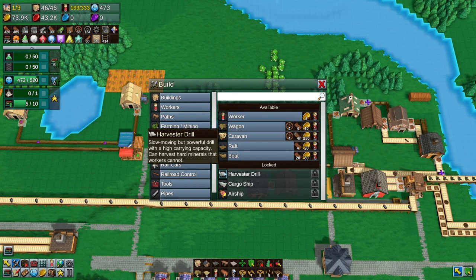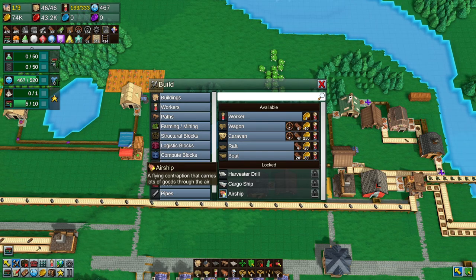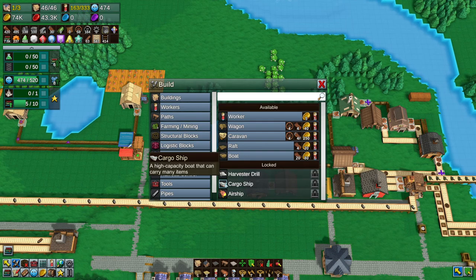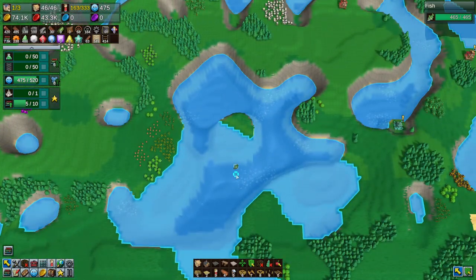I bet you that's used for like the mana shards and stuff. Airship — a flying contraption that carries... Dude, that's cool. Cargo ship — high capacity that carries many items. But I mean this isn't like a water world — there's lakes but there's no real river system, like there's just one.